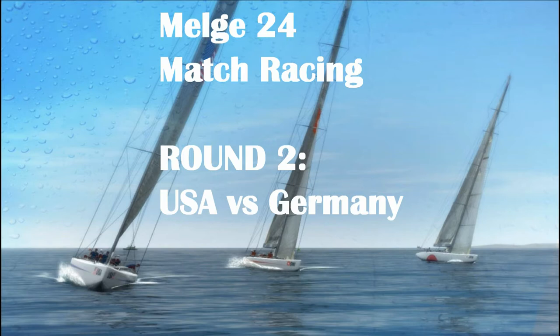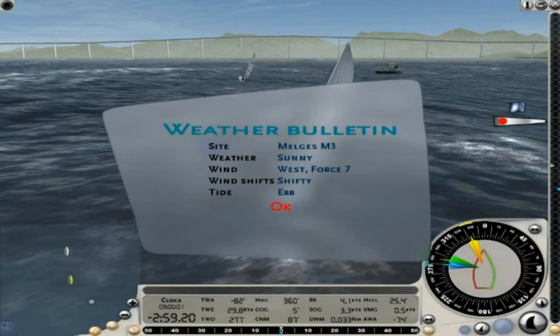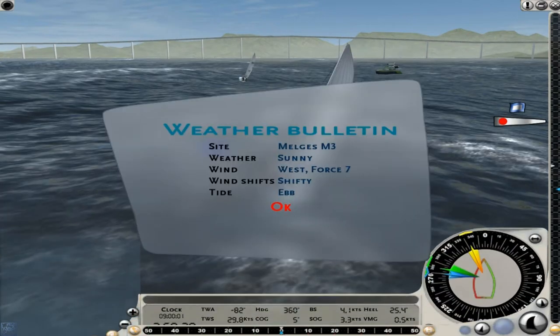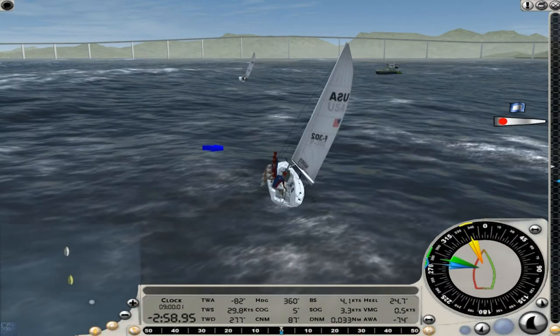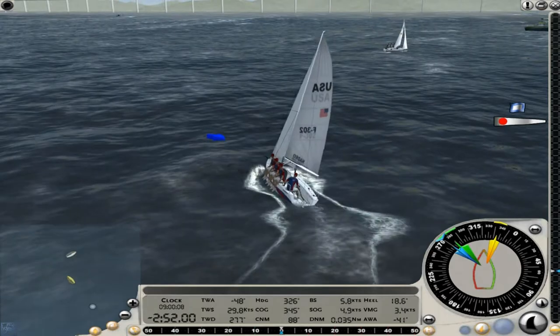I'll be playing the role of the USA boat against artificial intelligence boats controlled by the computer. Today the United States of America's attributes — hull, spinnaker, sails, and crew — give the advantage to the United States. Looking at the weather bulletin, it's sunny with 4.7 winds that are shifty. Based on the Beaufort scale, a 4.7 is described as high winds, moderate gale to near gale, with wind speeds of 31 to 38 miles per hour, or 28 to 33 knots. So that's pretty strong winds.